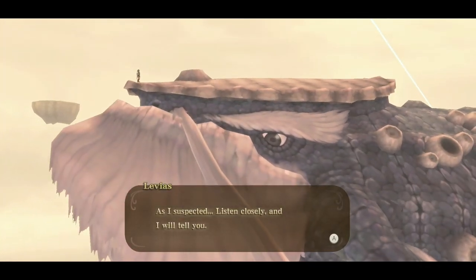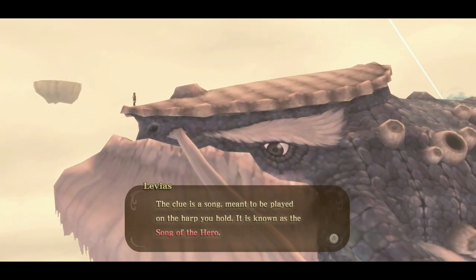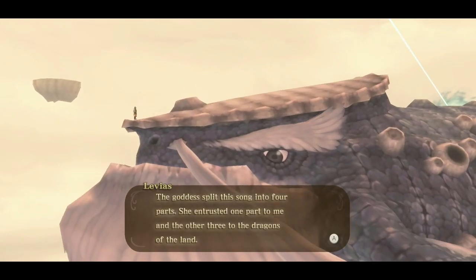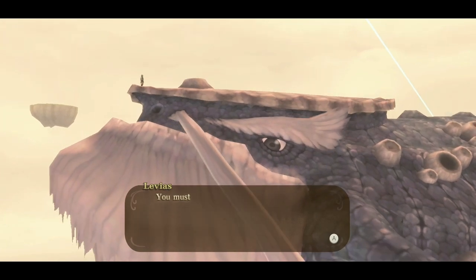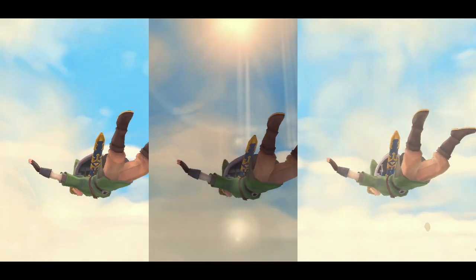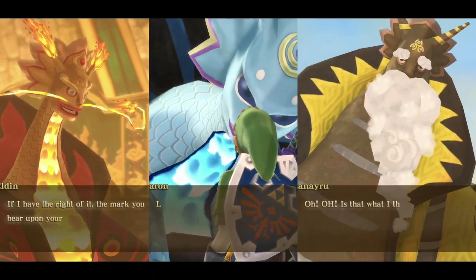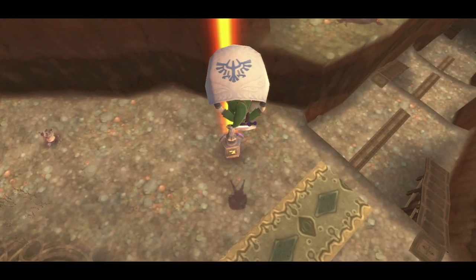Once Bilocyte is defeated, Levias will return to his normal state of mind. He'll tell us that in order to find the Triforce we'll need to find the three parts of the Song of the Hero, which we can learn from the three dragons on the surface. You can do the three parts of this quest in any order you'd like, but in short you'll need to travel to the three provinces of the surface and find those dragons.